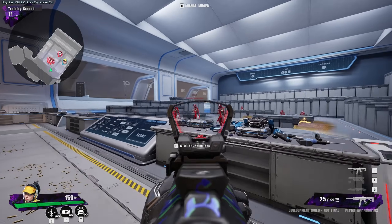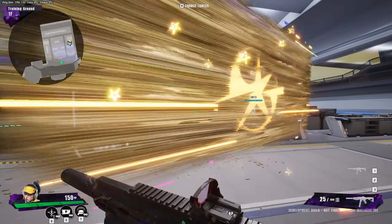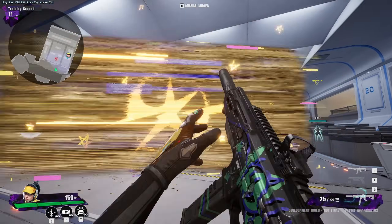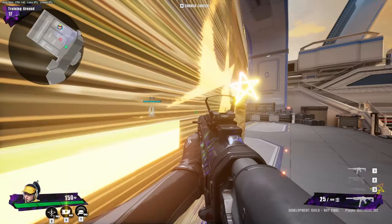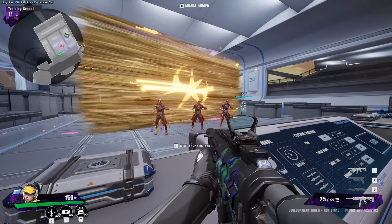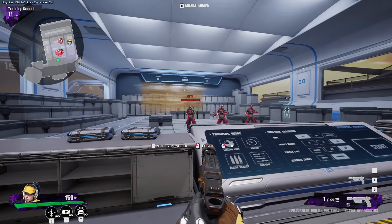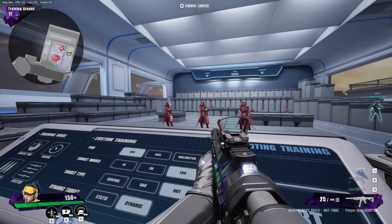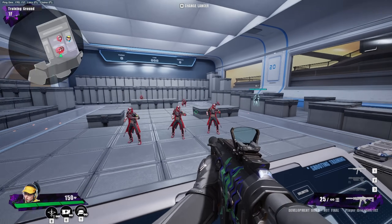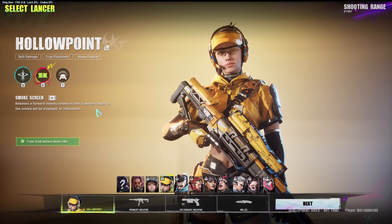The smoke screen ability is interesting — enemies will be displayed so you can stop the smoke screen right here and just spray through it. Once it goes through, it makes a little noise on the enemies so you can realize it hit somebody. If you throw it around a corner, you can hear that noise and know someone walked through your smoke screen. It's like a digital smoke screen.